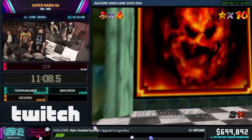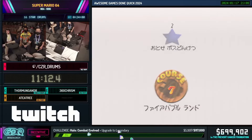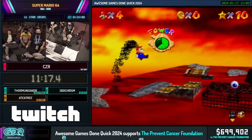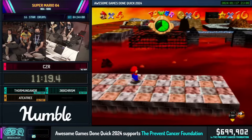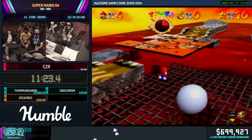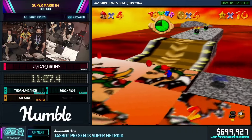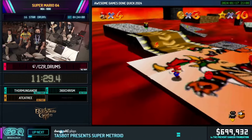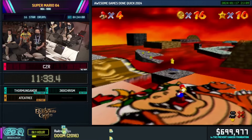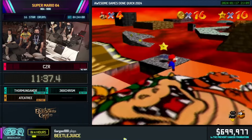If memory serves correctly, I think we're getting two stars here. Just red coins? Just red coins. This is Lethal Lava Land — as the name says, lethal. You can see diagonals are a challenge here. We got it!